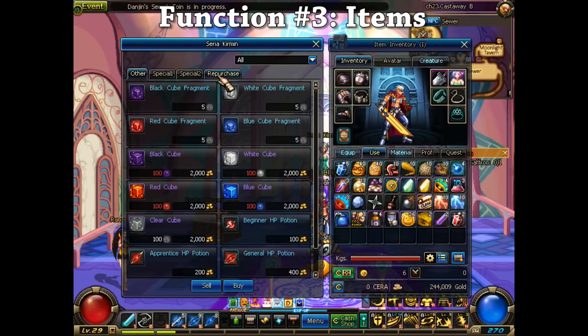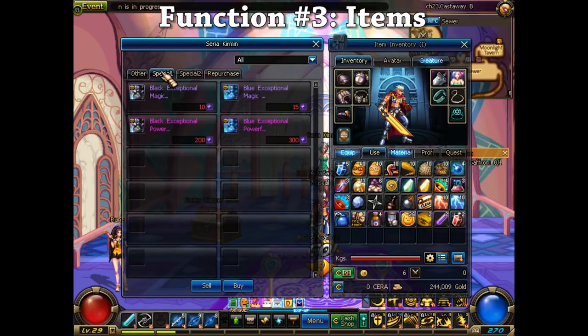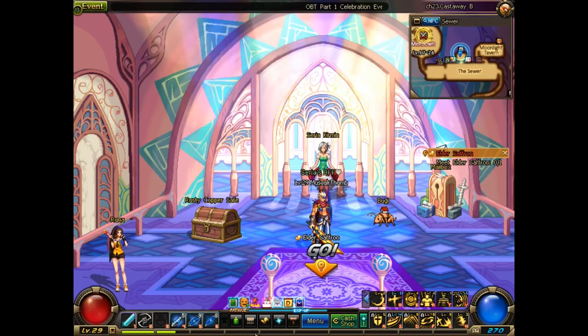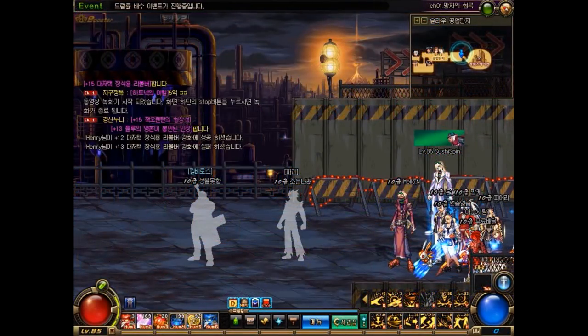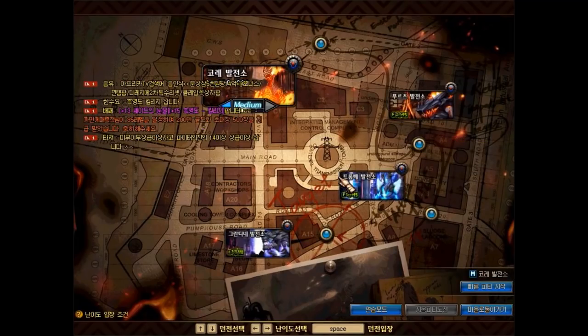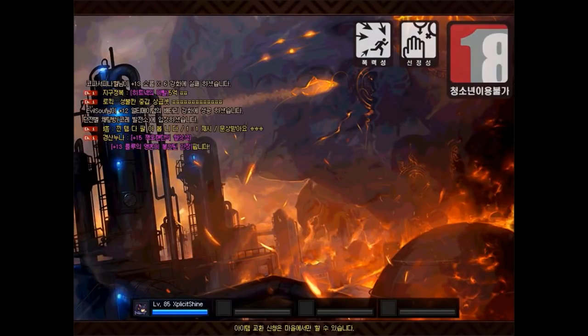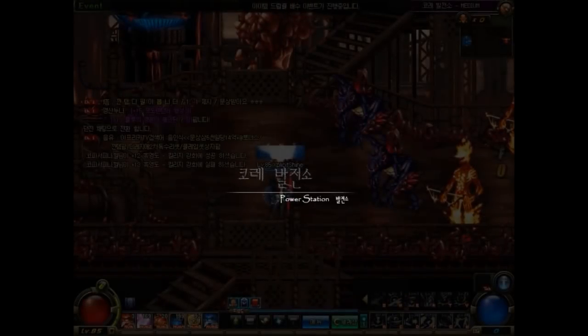Function Number 3: Items. Items are the most important function of NPCs. When I say items, I mean item modification. Technically, repairing falls underneath this category too. There are a variety of item modifications that we will be covering briefly for you. The details will be included in the guide, linked in the description box as always.